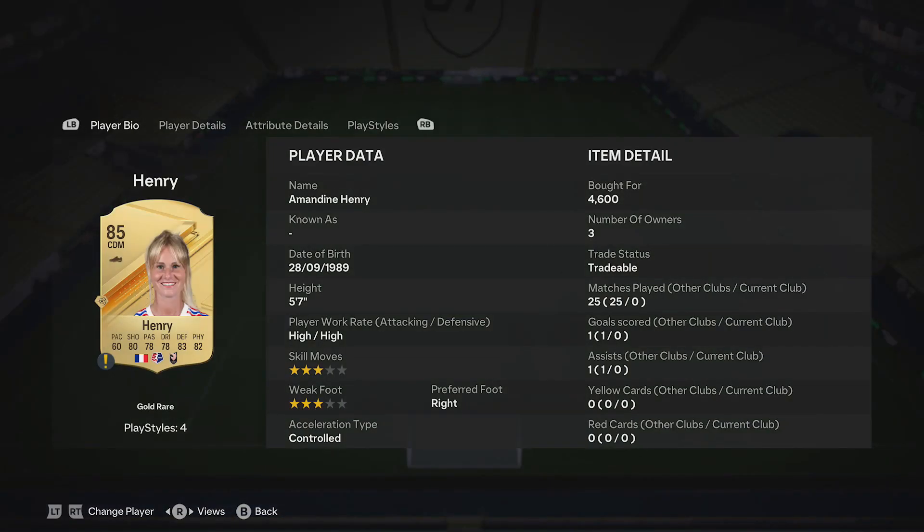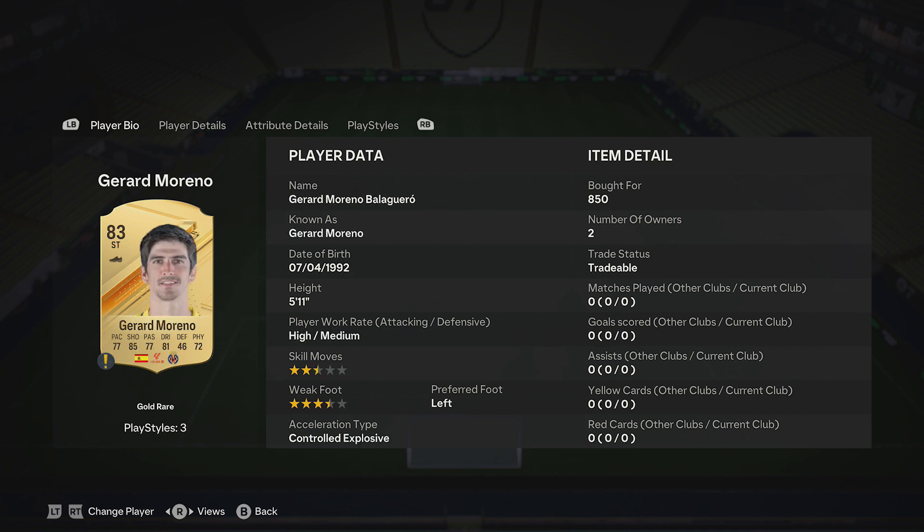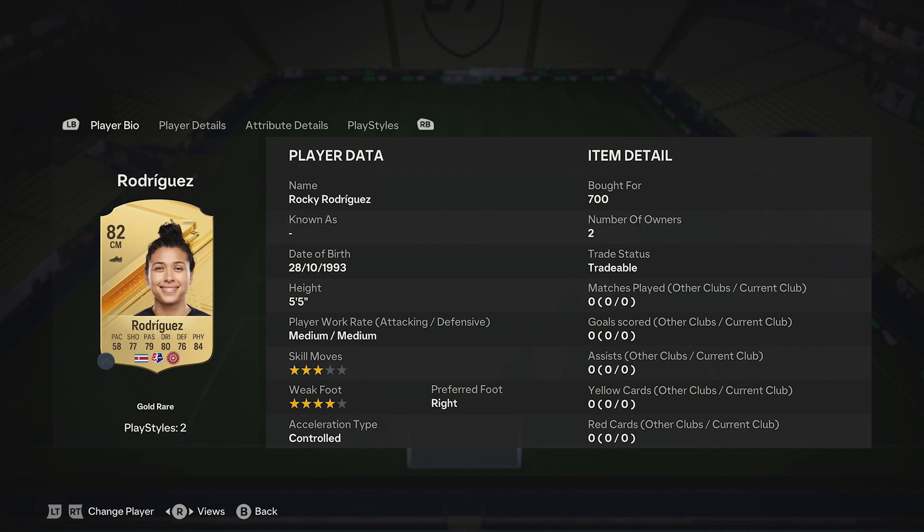The prices are: 4,600 for the 85-rated card, then 850, 850, 850, and 850 for the 83s, and 700, 700, 700, 700, 700, and 700 for the 82-rated cards.